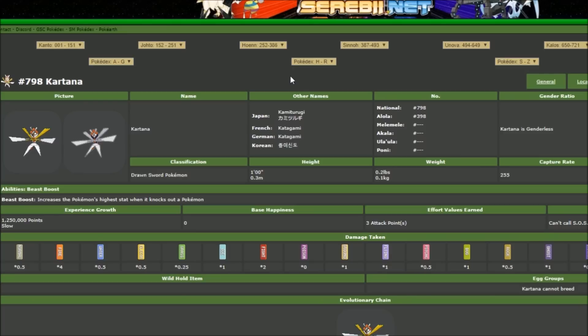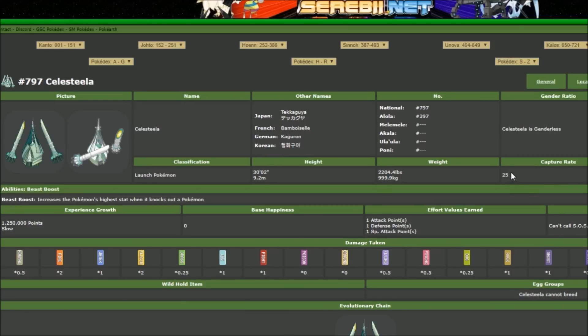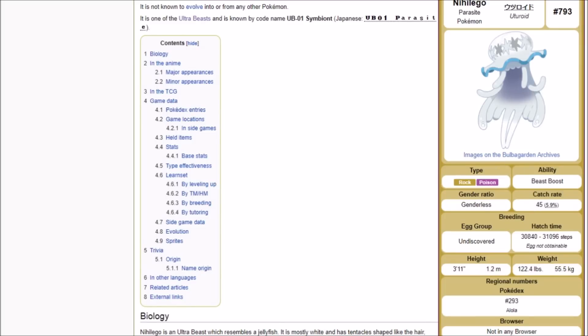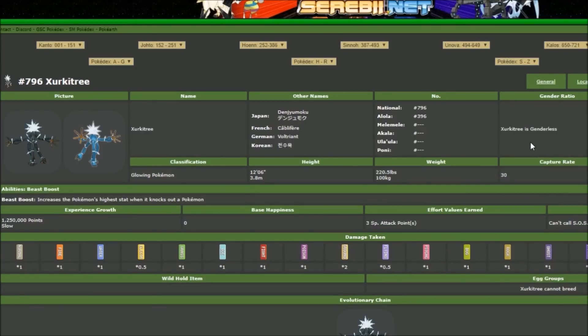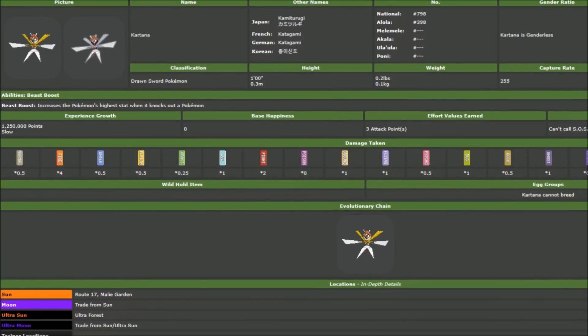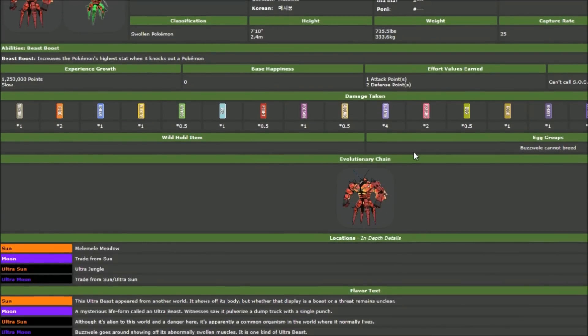The capture rates are all over the place. For Pheromosa you have to encounter four of them in Ultra Moon, and for Kartana four of them in Ultra Sun, so throwing a Beast Ball at a 255 capture rate Pokemon is going to be an instant capture. Without confirmed updated numbers, I'm guessing Celesteela has a capture rate of 25 since you only encounter two, Buzzwole and Nihilego around 45, Kartana around 30, and Guzzlord at 15 — the rarer the Pokemon, the harder to capture. Exclusives are Kartana and Buzzwole in Ultra Sun, and Pheromosa and Celesteela in Ultra Moon.